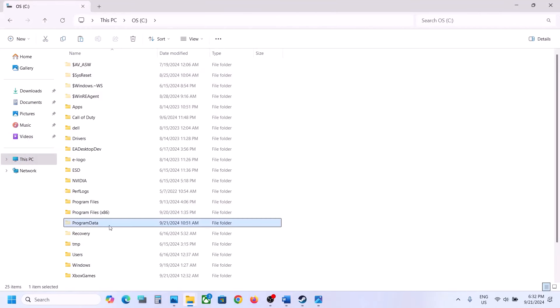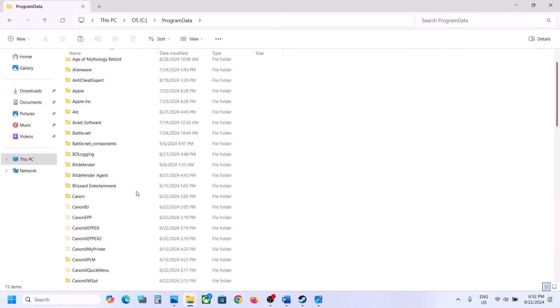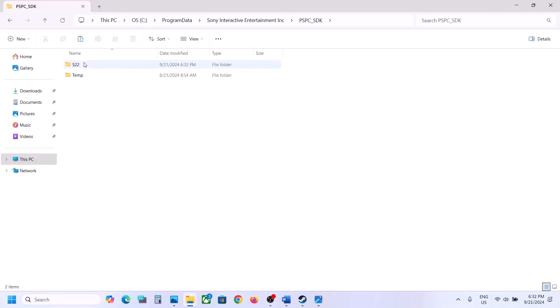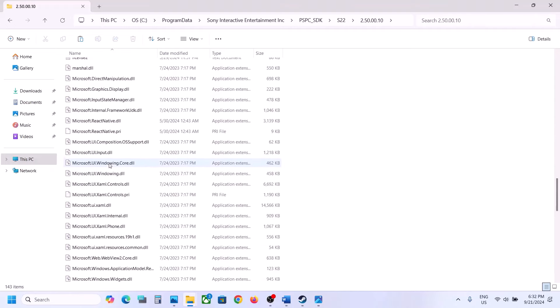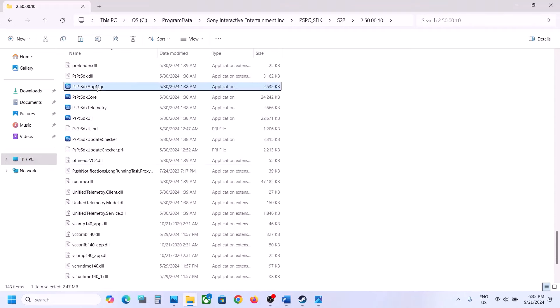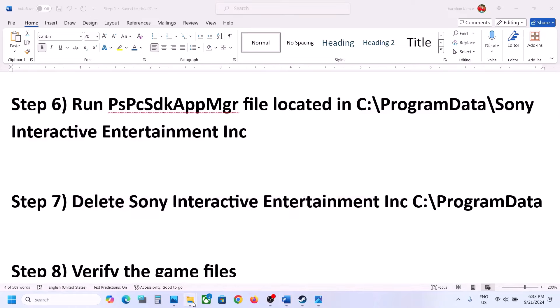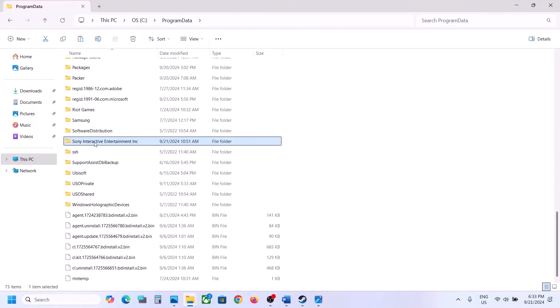The next step involves a file in the ProgramData folder. Open File Explorer, go to This PC, C drive, then open ProgramData. If you don't see it, click View, select Show, and put a check on Hidden Items. Open ProgramData, then open Sony Interactive Entertainment folder, open the relevant folder, open S22, scroll down, and double-click the App Manager folder. Then launch the game. Still not working? Go back, right-click on the Sony Interactive Entertainment folder, and delete it. Then launch the game and check.